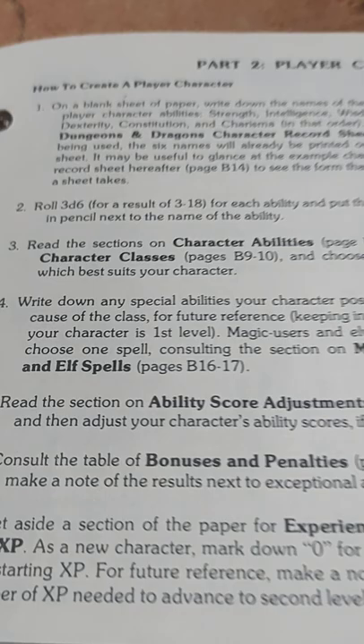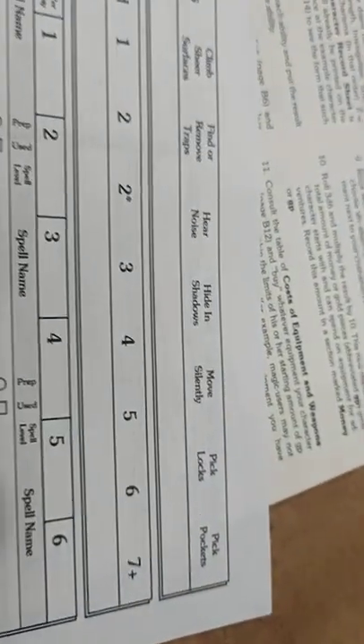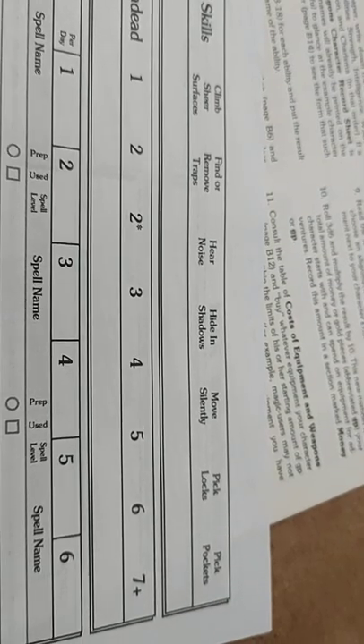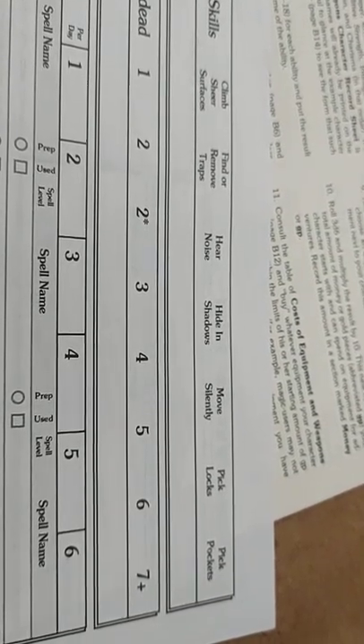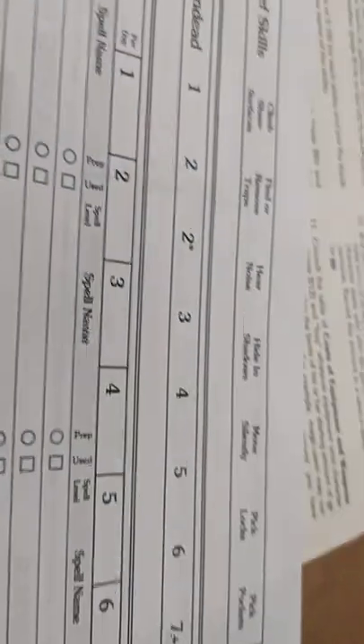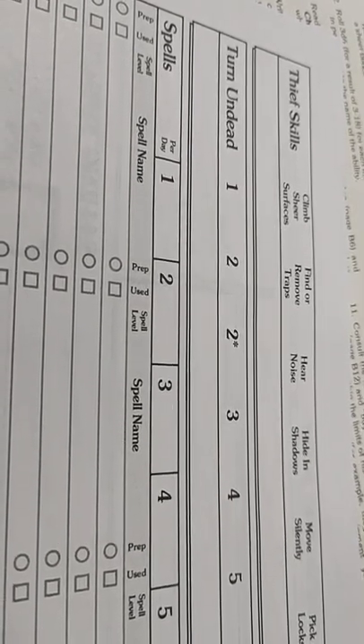After we've set our character abilities and those bonuses, we would write down our special abilities — in this case for the thief. We'd fill in the numbers for our thief skills: what our percentage chance is of climbing sheer surfaces, removing traps, hearing noise, hiding in shadows, moving silently, picking locks, and picking pockets. A lot of those are quite low at first level, but climbing sheer surfaces — you can climb a sheer flat wall with an 87% chance of success, which can be a pretty useful skill to sneak into different places.